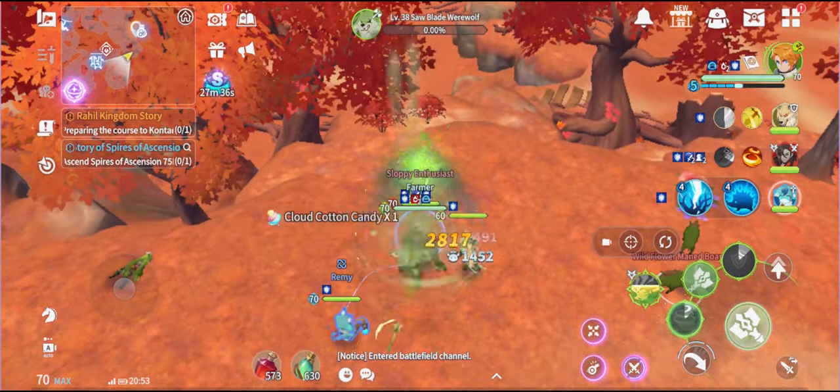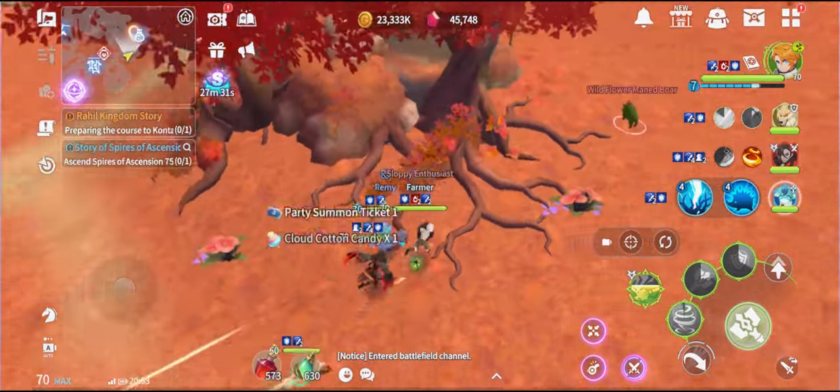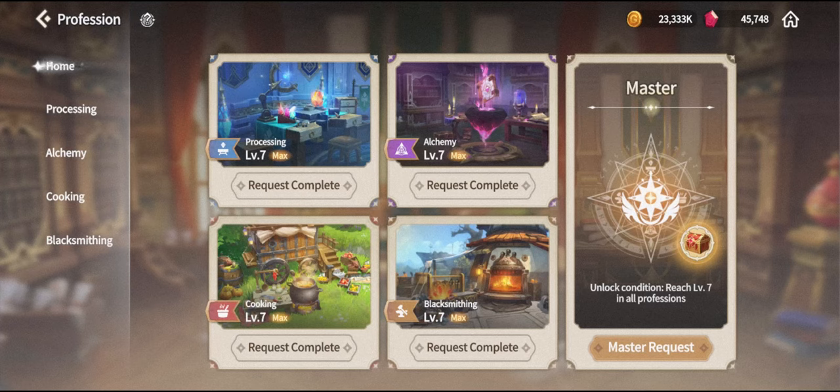The next upgrades will require much higher levels of professions, so remember it will take quite a bit of time, gold, and even sky stones. I recommend going back to crafting maybe around a week or two after unlocking level 3, because by that point you'll have some upgraded gear from other sources. At this point you'll need to decide your preferred method of upgrading — either alchemy level 6 or blacksmithing level 7.